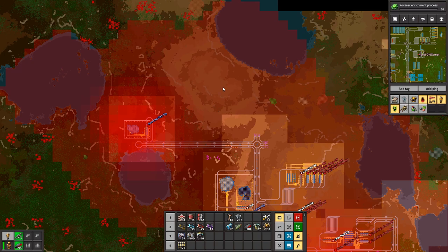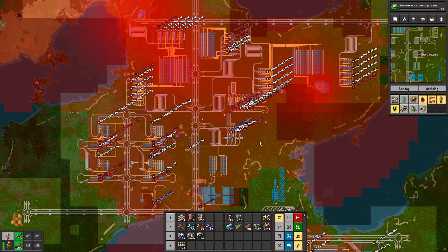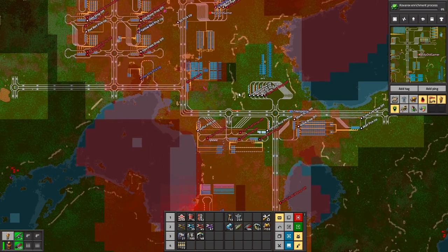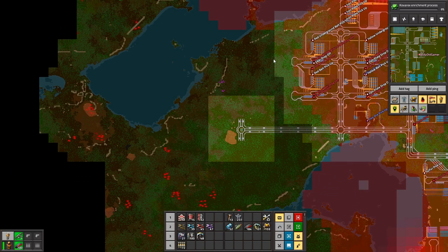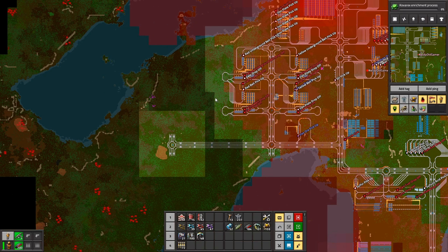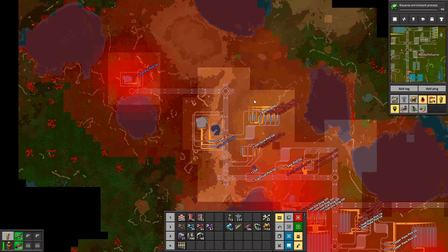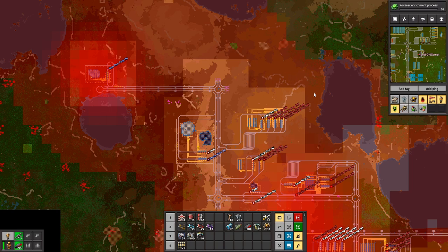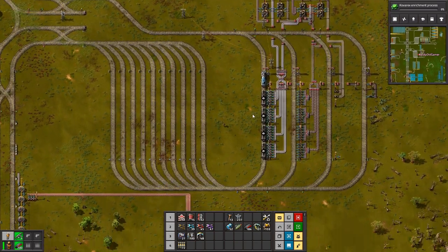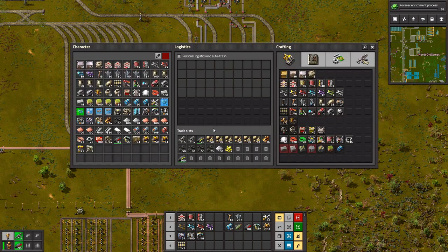Are we leaving the spot down next to the red belts for the next level of belts? Yes, I was going to put blue ones in next to that. Makes sense - just tap into the old there. So I think I'll clear a bit up here and do the engine units up here. We're making a little bit of plastic - that's really easy.